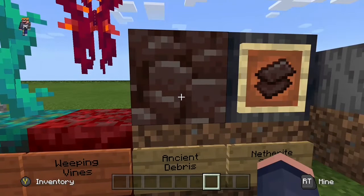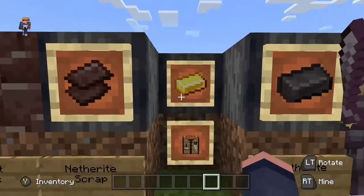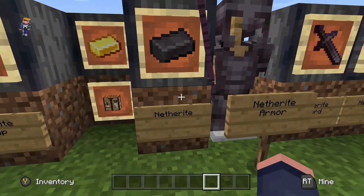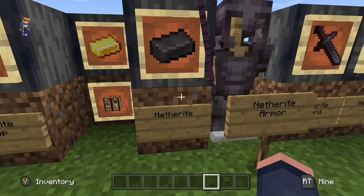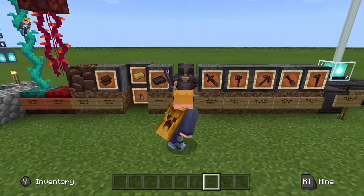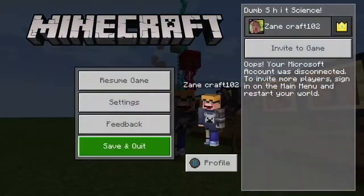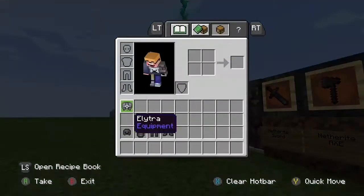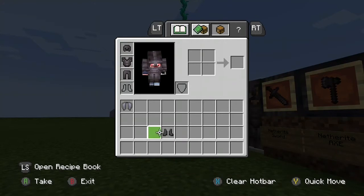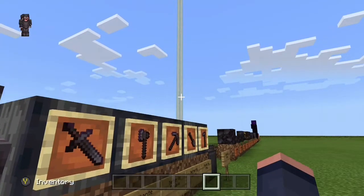Then you have ancient debris, which leads into netherite scrap. With netherite scrap you take some gold and craft it together to get netherite. Netherite is the most powerful armor in the game now. You can craft netherite armor — let me throw it on for you guys right now. As you can see, I am in my netherite armor looking pretty fire.